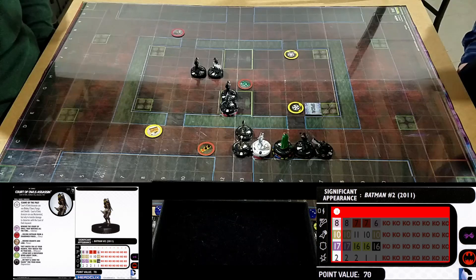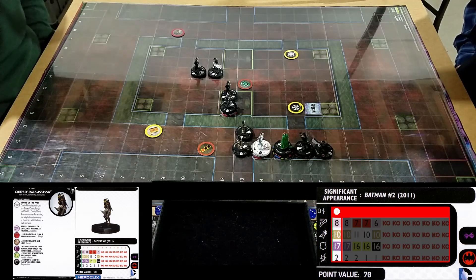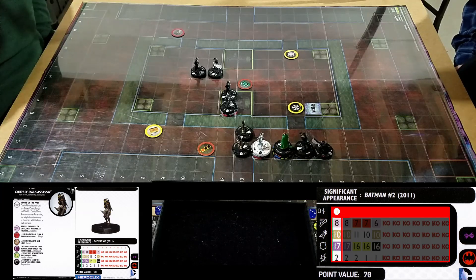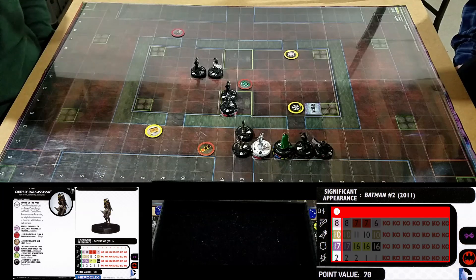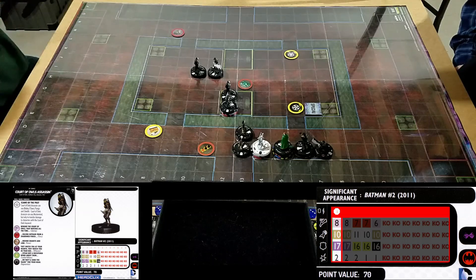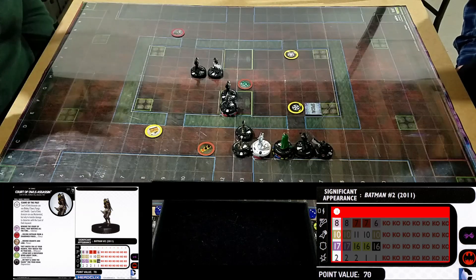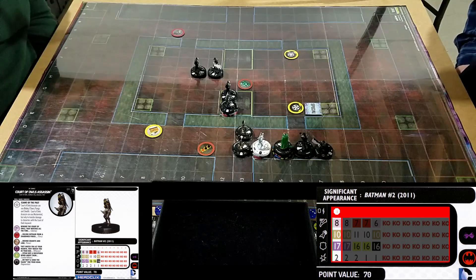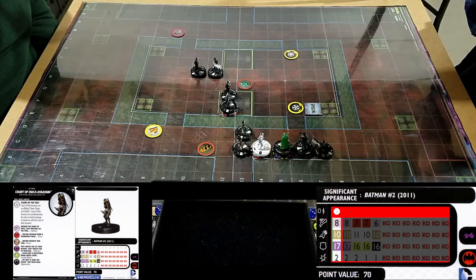We are at 300 points. We still cannot shoot you because you're next to a wall. You're just going to make this a nice boring slugfest. That's the way it goes — I should have picked a map with no walls here, but a little bit more fun. Eric's idea of fun is shooting me from 10 squares away where I can't shoot him back — to clarify, five squares. He over-exaggerates. He does that.